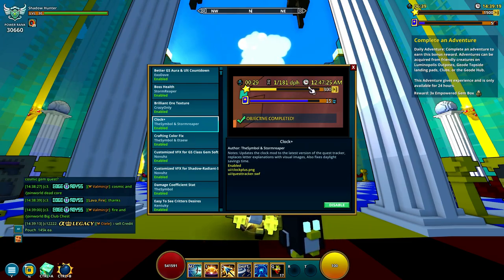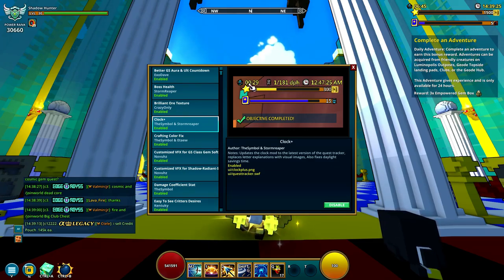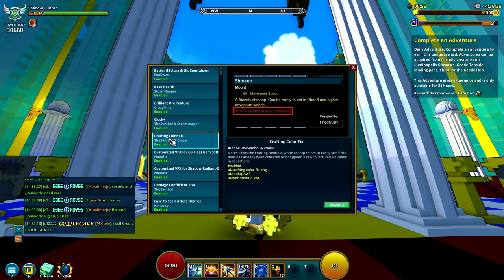Next is Clock Plus. It's pretty cool to have a clock in-game. I think this should also be a standard thing — maybe not with how long you've been in the world or how many dungeons you do per hour, but at least the clock would be nice to have. You can also see what it looks like in-game.